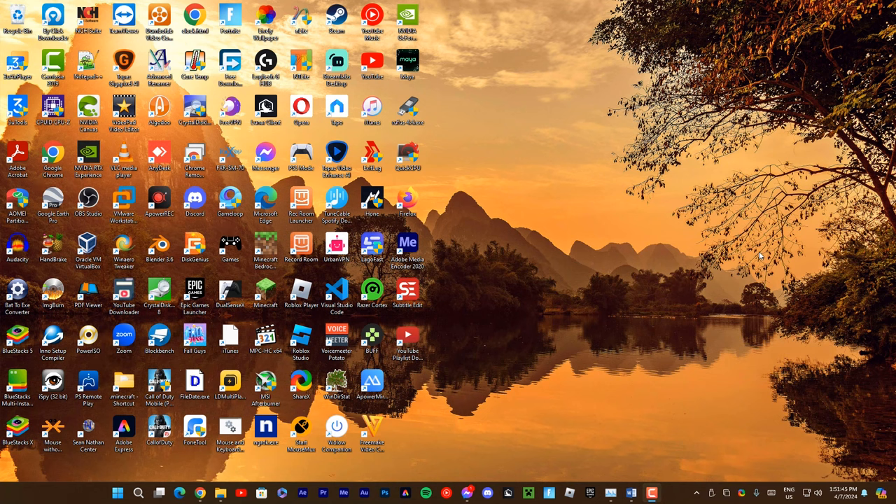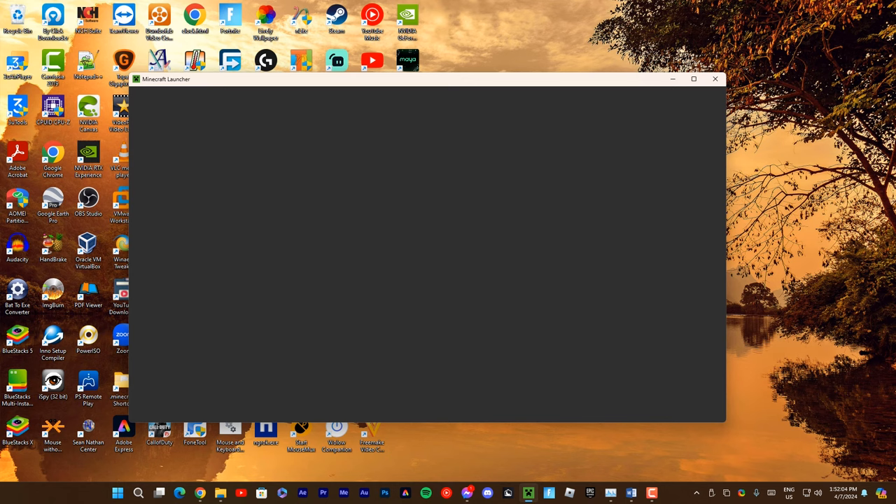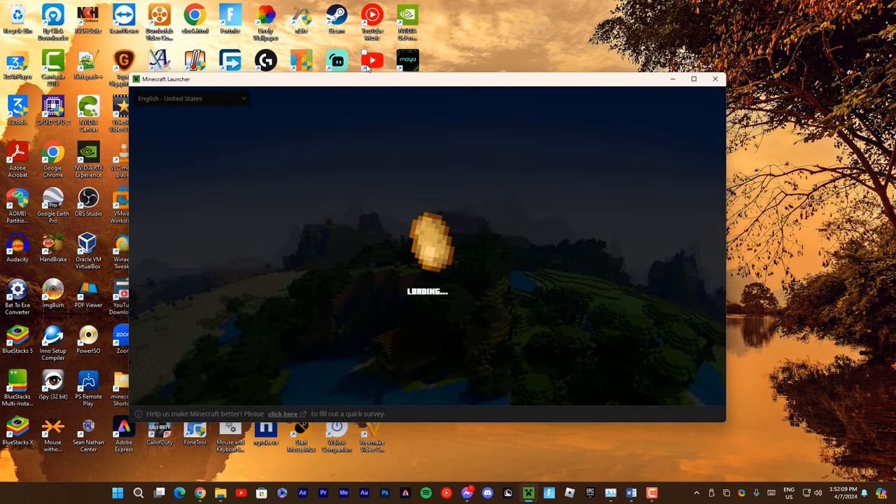Today we will learn how to install a Minecraft Snapshot — a sneak peek into upcoming features and improvements. First of all, open the Minecraft Launcher. If you don't have Minecraft, you should download it from the Minecraft website — link in the description below. Next up, navigate to the Installations tab.